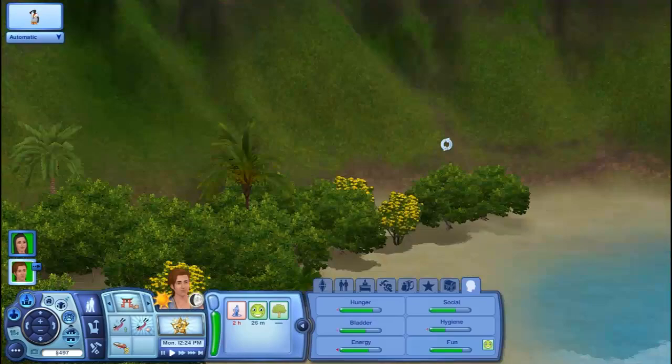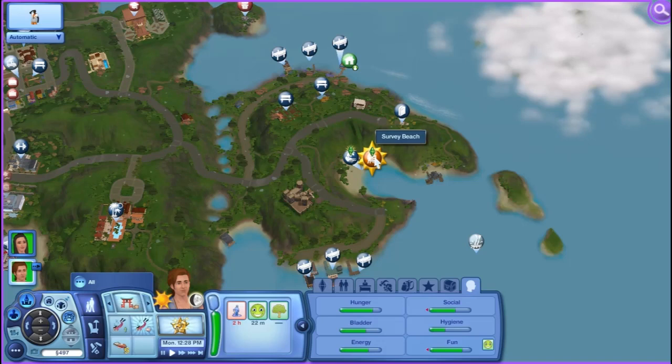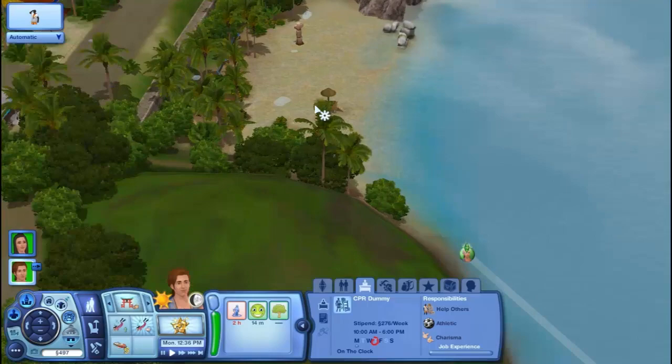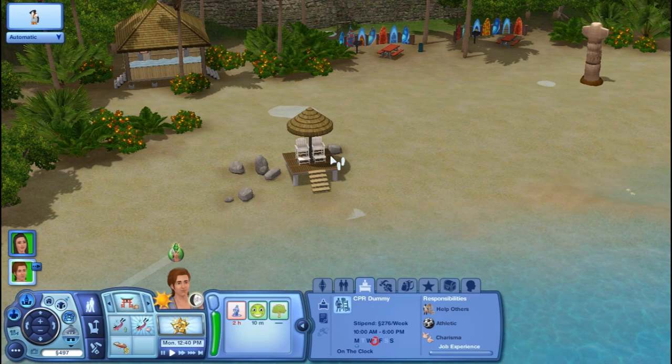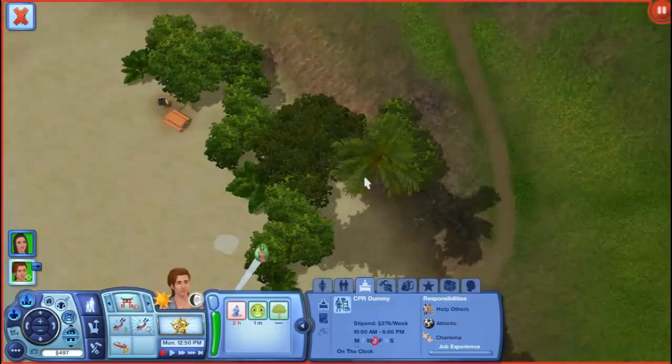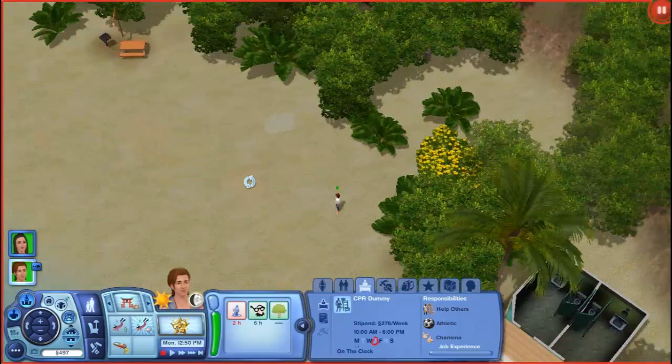I wonder why he's at this beach and not the other beach. Survey beach — oh, no interactions. We have every other day off. This beach has a lifeguard stand. Can you like stop doing that? Come sit — oh shit, did that say someone was drowning?